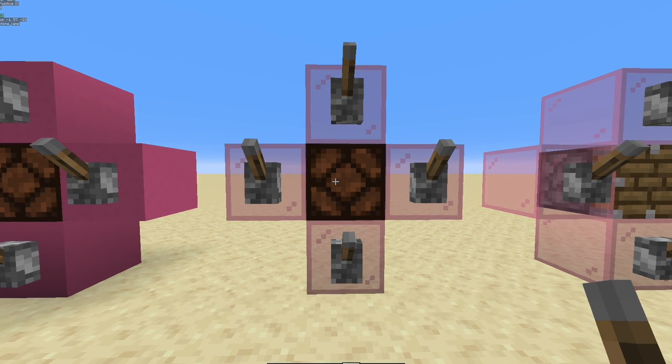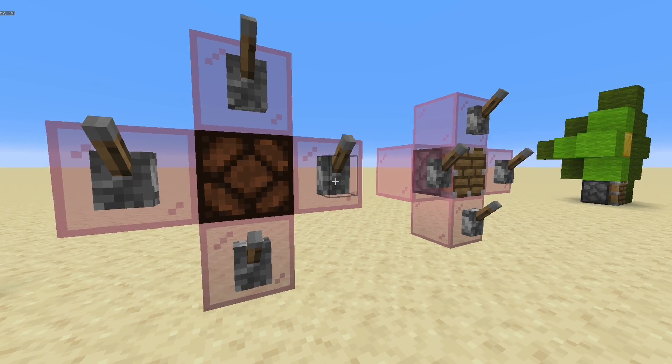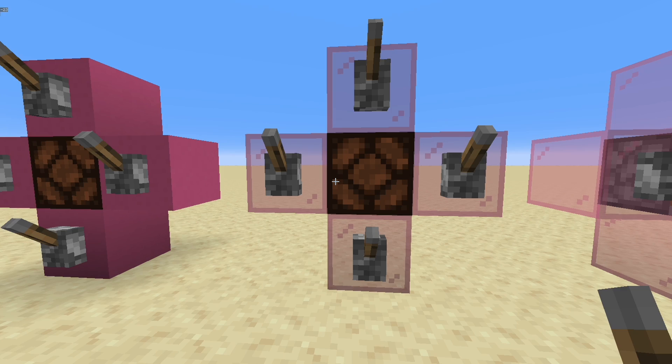Round two: will any of these levers make the light turn on? No, because glass is a transparent block and it cannot conduct redstone power.